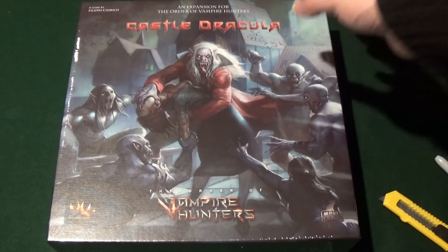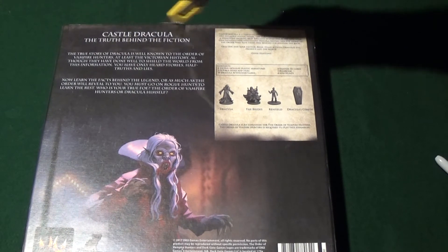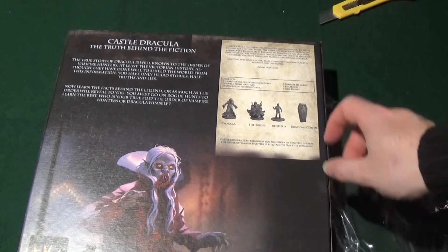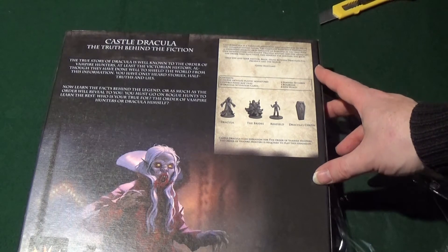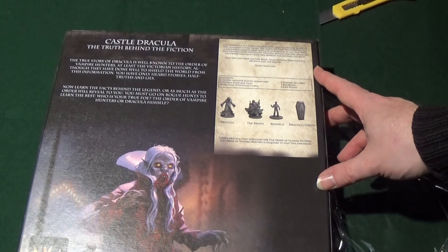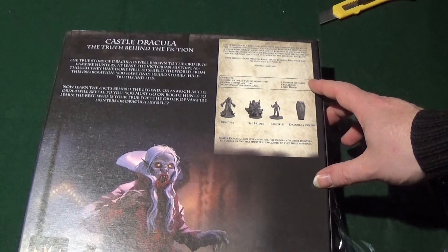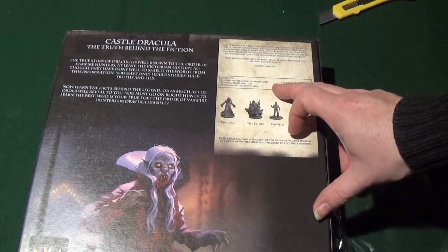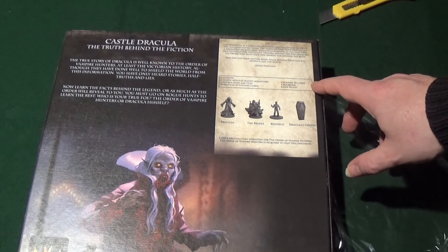Here we have Castle Dracula, the third of the big box expansions for the Order of Vampire Hunters. Let's have a look at the back. Castle Dracula is a thrilling adventure that allows you to relive the infamous gothic novel. The campaign takes your hunters on a whirlwind journey from England to Romania as you lead your own investigation into Count Dracula, keeping one step ahead of the Order. Only you and your mentor Bram stand between Dracula's evil presence and the world.